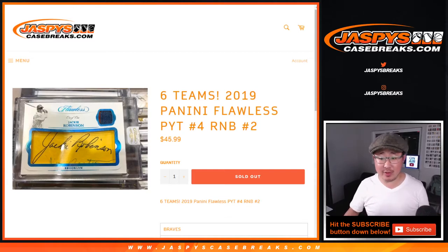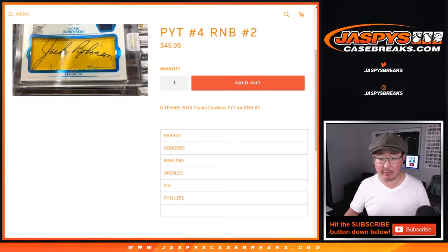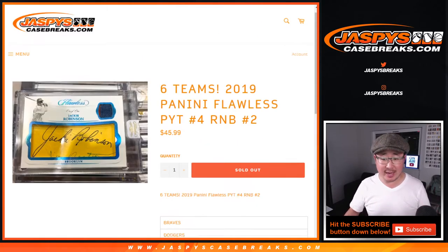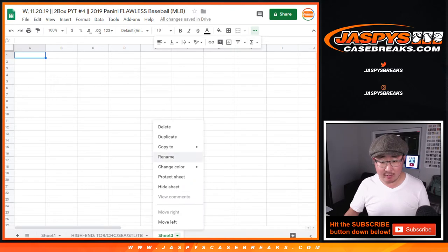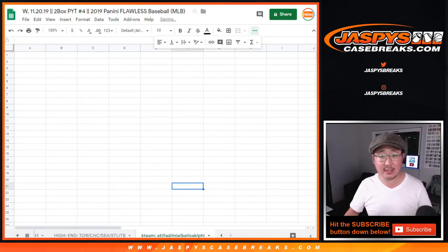Hi everyone, this is a randomizer video for the six-team random number block for Flawless Pick Your Team 4, which is sold out, coming up in a separate video. This is Braves, Dodgers, Marlins, A's, and Phillies, and we'll put it into this tab right over there. There we go, that looks nice.